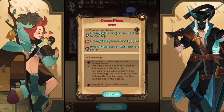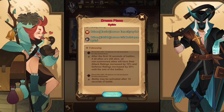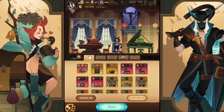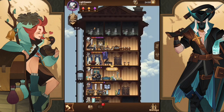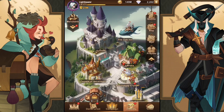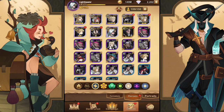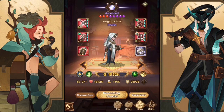After the first 18 seconds of battle, if all allies are alive, all non-summoned allies will have their attack rating increased by 10% and defense increased by 20% until the end of battle — that is pretty good. Three-set on her would be pretty good too. Overall we're at eight red pieces of furniture, and we have two heroes with their three-set: Lucius and Cecilia.